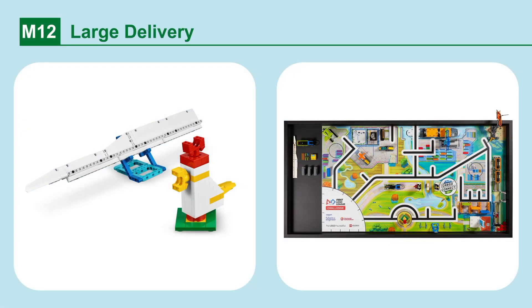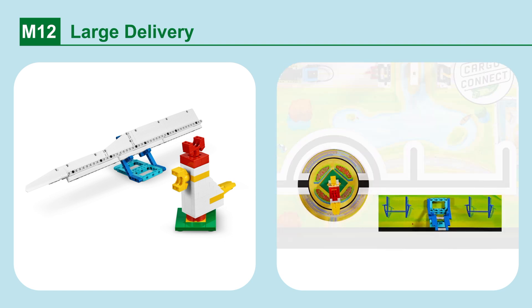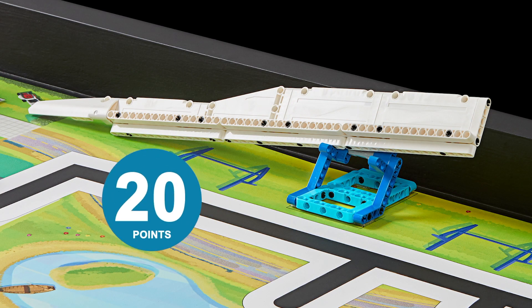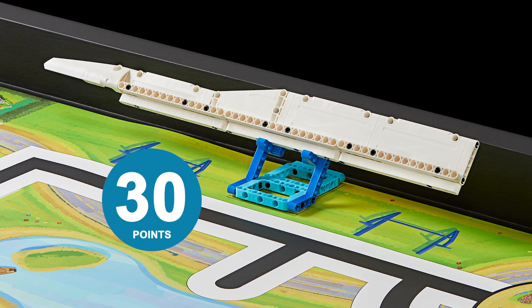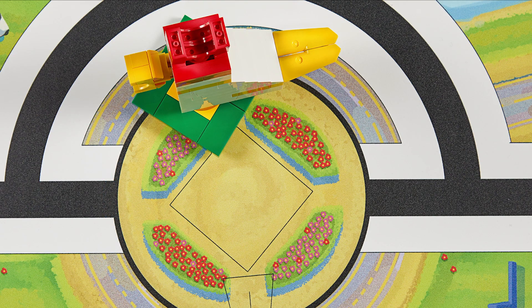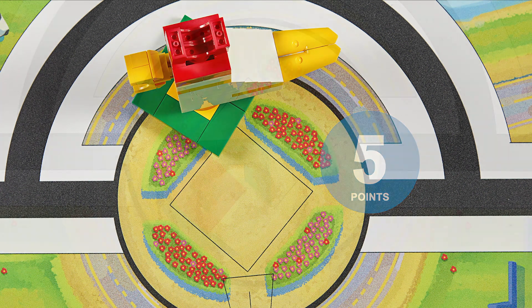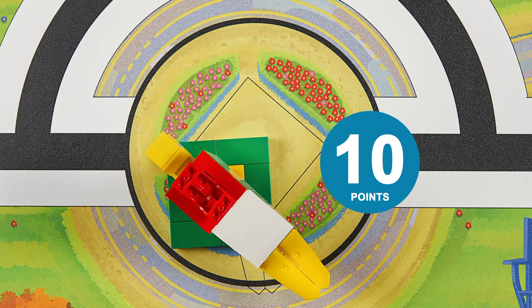Mission 12: Large Delivery. Transport the turbine blade to the blue holder, avoiding the chicken statue. Points are scored if the turbine blade is touching only the blue holder and the mat, or more points if it is touching just the blue holder. Additional points are scored if the chicken statue is upright with its base partly in its circle, or if it is upright with its base completely in its circle.